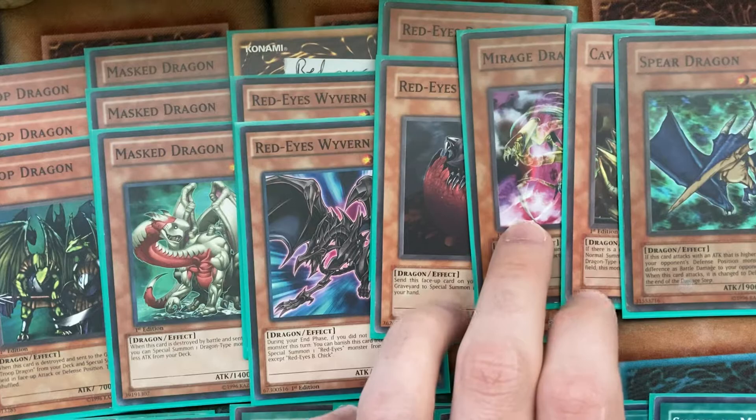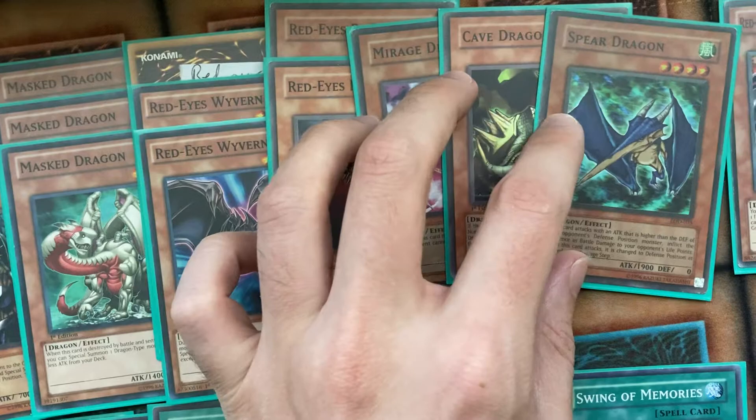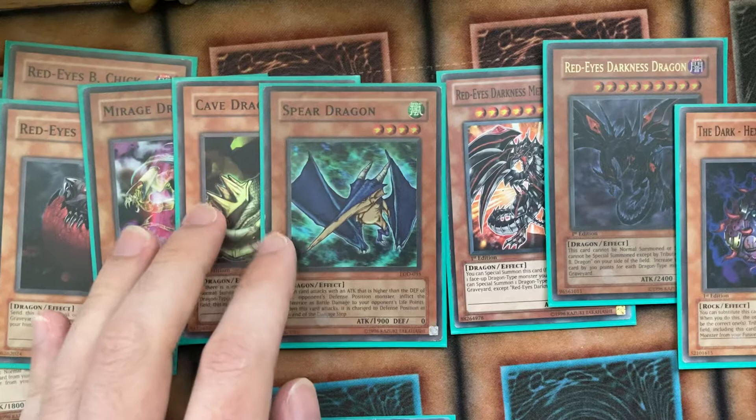Two Red-Eyes Bee Chick. Mirage Dragon — I actually teched that into GOAT one time a long time ago, and it actually worked a couple of times. Cave Dragon — this is iffy. You either have to summon it when you can, or stall and flip it, or special summon it, or just use it as fodder for something I'll show you in a minute. Spear Dragon — I also teched that back in the day once for fun, and it worked.